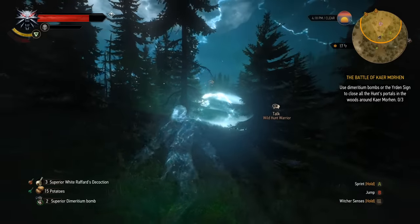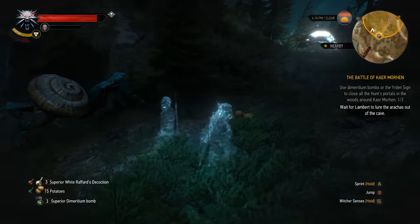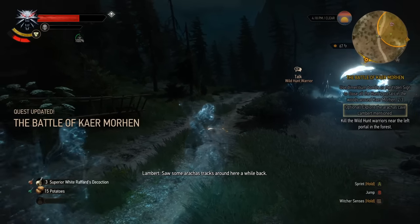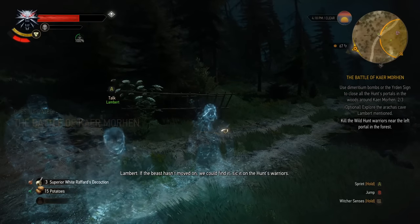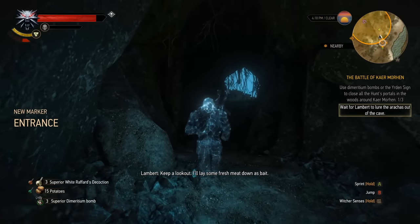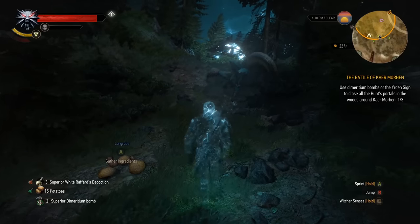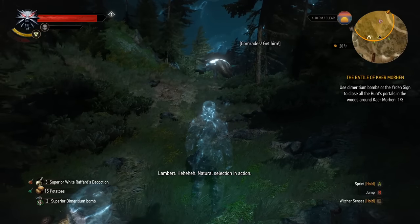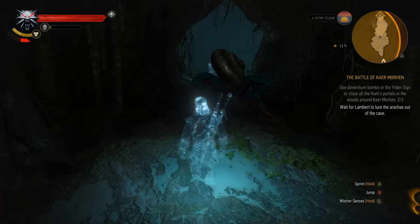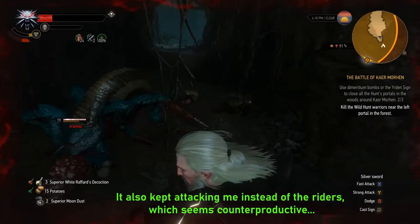There are also two really interesting cut objectives and mini-quests during the Letho and Lambert section of the battle, when you need to close the portals with Dimeridium. The first involves luring an Arrakis — a huge spider — and setting it loose on the Wild Hunt. It's something Lambert will suggest once you reach the second portal: "I saw some Arrakis tracks around here a while back. If the beast hasn't moved on, we could find it. Sick it on the Hunt's warriors." The Arrakis lair can then be found nearby, and all you have to do is let Lambert lay down the bait and the spider will help you take out the riders. I'm pretty sure this one was intentionally cut or given up on — I had to try it like seven times before it worked correctly. Whatever is in the files is clearly sort of unfinished; the spider just kept disappearing or not moving.